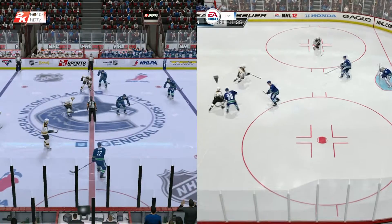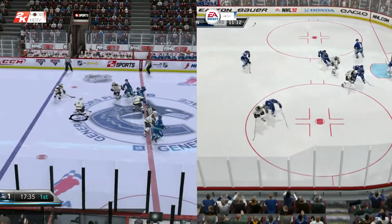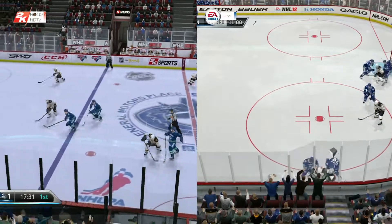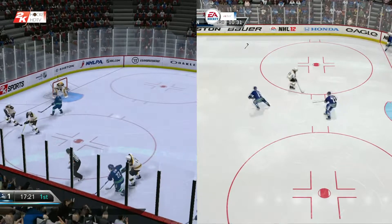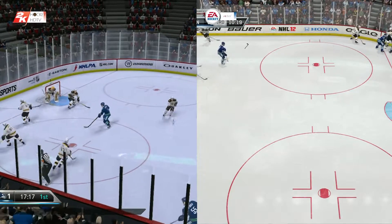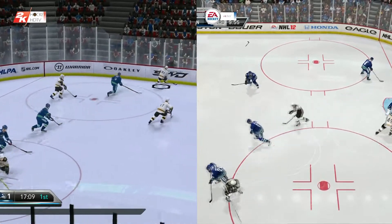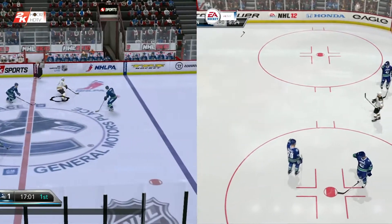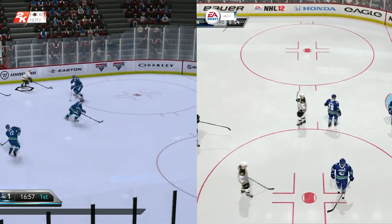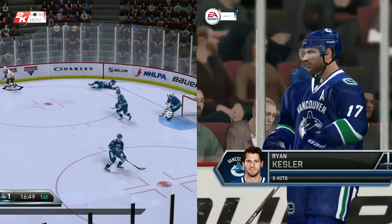The Canucks have the one-goal lead here in the first period. They've got a chance now to expand on that — they're right where they want it to be. Vancouver forcing the play. Now Henrik Sedin — always have to watch out for him. Kessel getting held up on the wall. The puck is directed out center. That's what you're trying to do against the rush. If you're in position, stop the puck. Keep your body between him and the...